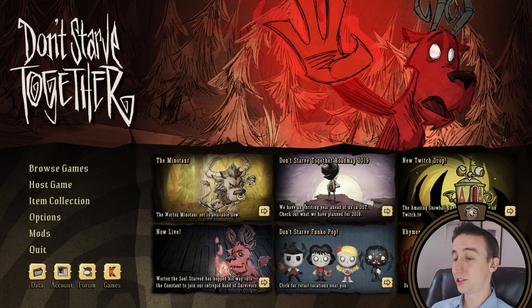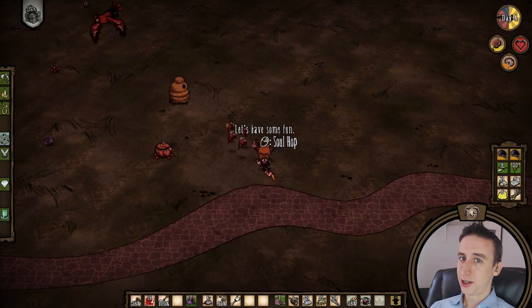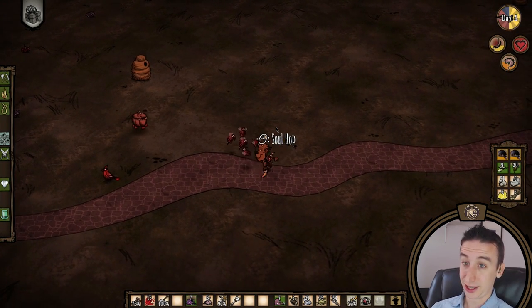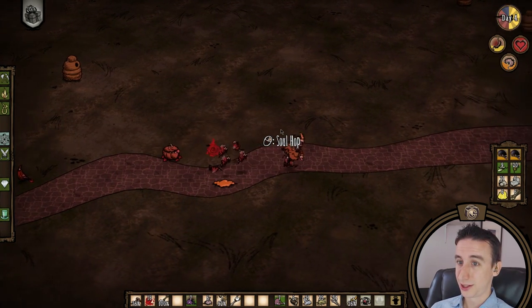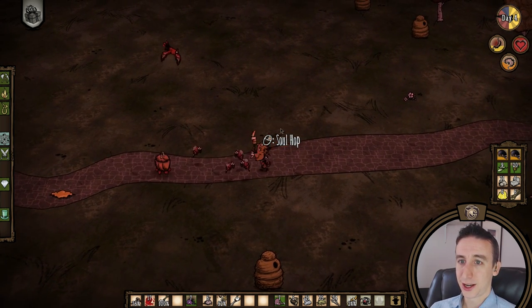The ruins are one of the biggest challenges in the game for most characters, and Wartox is no different. However, with Wartox, I anticipated the ruins being especially challenging, and here's why. Wartox relies on souls for sustenance, healing, and fast movement — that's three different things for an item that you can only carry 20 at a time.